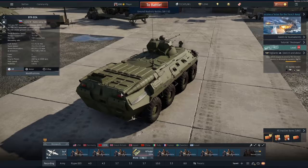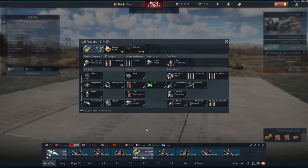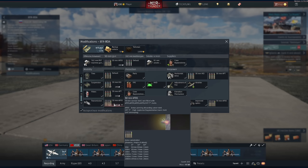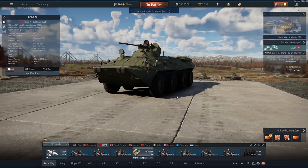It's interesting because on the dev server it was at a much lower BR but it didn't have this 30mm APDS round with 82mm of penetration that's seen on things like the BMP-2 and 3. Even on the dev server with the AP round, which has about 62mm of penetration, I didn't think this was going to be a good vehicle - and it really isn't.